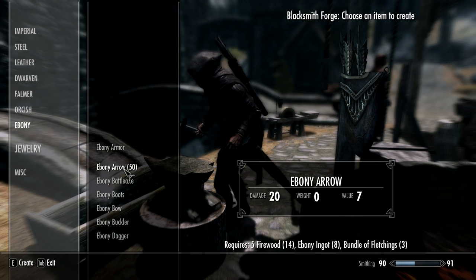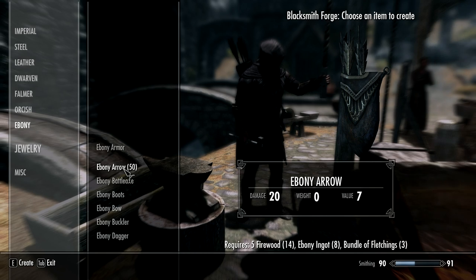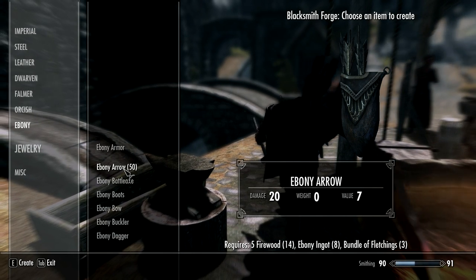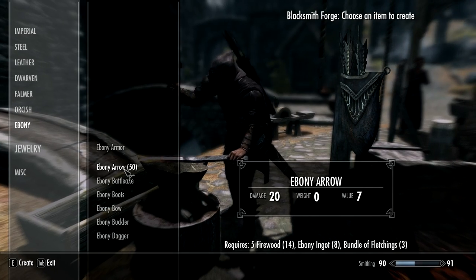I prefer Ebony arrows, and now I can make a couple of hundred of those and dump all the rest of my arrows and use the cool black ones. Brilliant mod, dead simple, dead easy to install as well. No reason not to. This is one of those things that should always have been in the game.